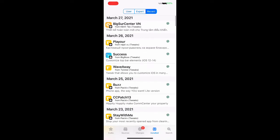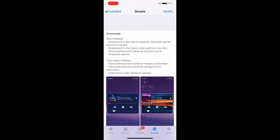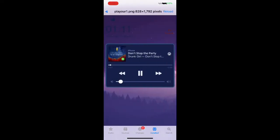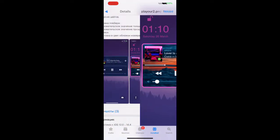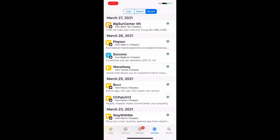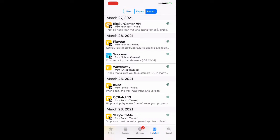The next one is called Play R. What Play R does is customize your lock screen Now Playing bar. As you can see in the pictures, you can put a picture in the background and choose to match the color of your artist or album art. It really customizes your Now Playing display on your lock screen. This is one of the tweaks I use all the time — download it and check it out.